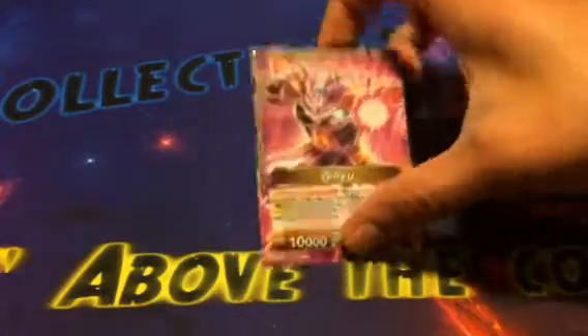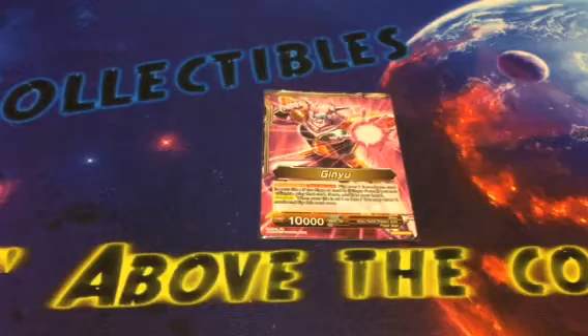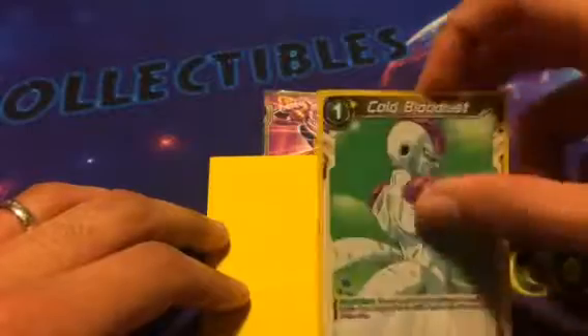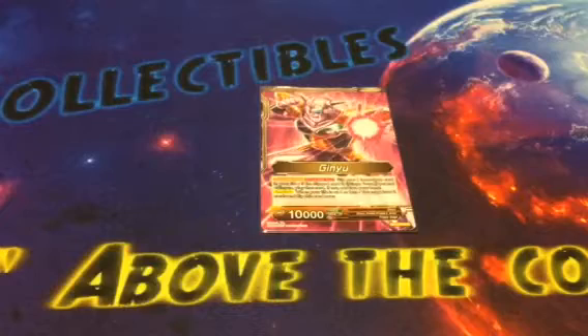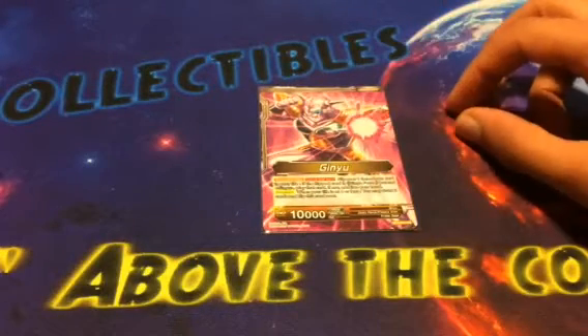So this is Ginyu, if you don't know what he does. He allows you to basically flip a card over in your life, and if it's a Ginyu Force card, you play it, and if it's not, you add it to your hand. So like this, this Cold Bloodlust would come to my hand, and basically you get to either play battle cards for free, or you get to add cards that could be helpful to you down the line, and that is just super awesome.